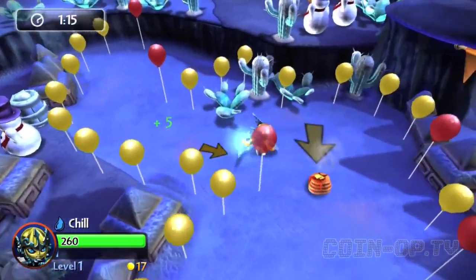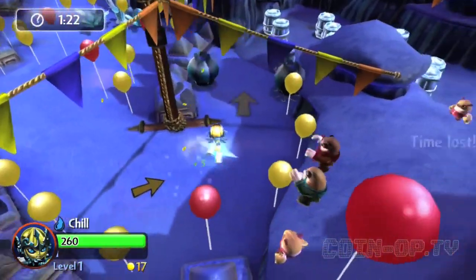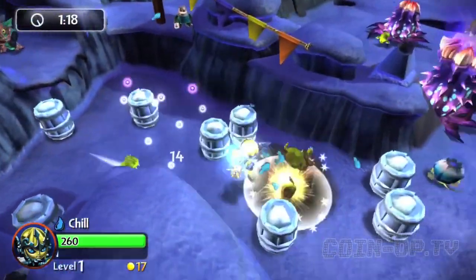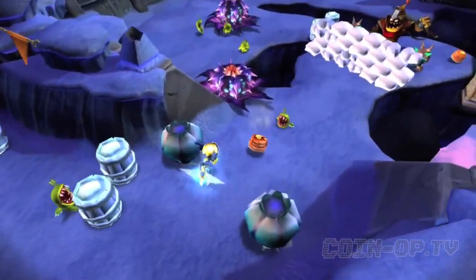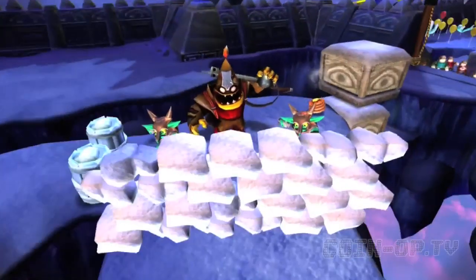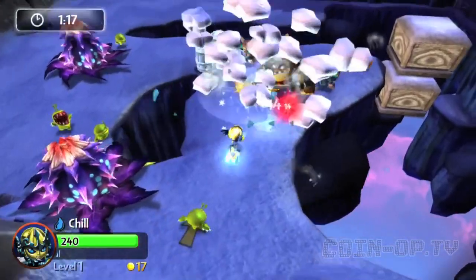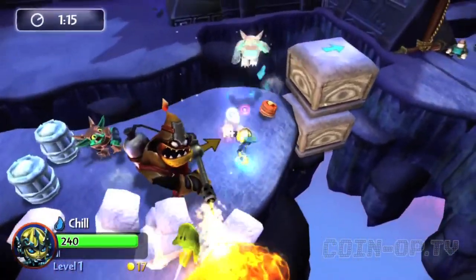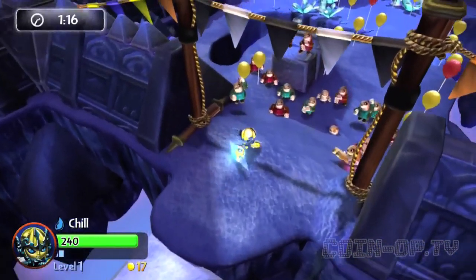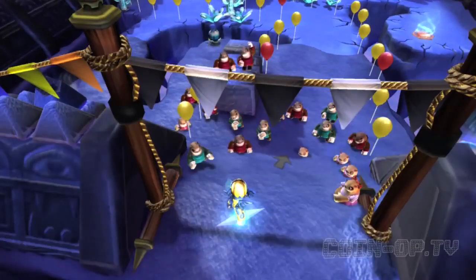I don't know if that was quite 100% my fault. I got two balloons there. Get out of my way — crates with chompies in them. You're going down. Eat my chill wrath. I guess I don't have to kill him, just run through here. Is this it? Woo — this is my gold star!